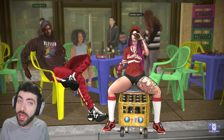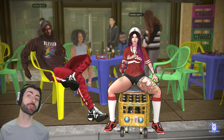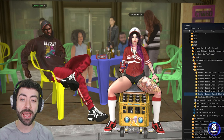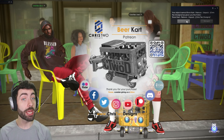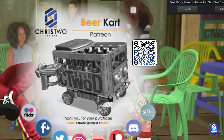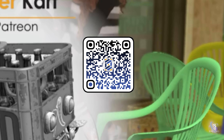Whenever you receive this item after purchasing or as a gift, go inside your inventory to find the unpacker. Attach the unpacker and it will pop a notification. You can look at the links, or if you're watching on a TV, scan the QR code to be redirected to the Crystal Designs website page for the beer cart.